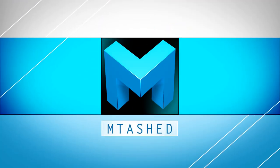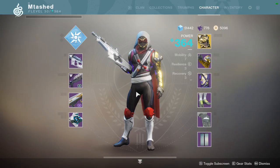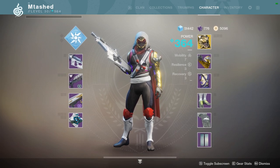Hey everyone, Entash here, and I want to show you how you can use your Collections tab to bypass that one item that's holding back your power level.